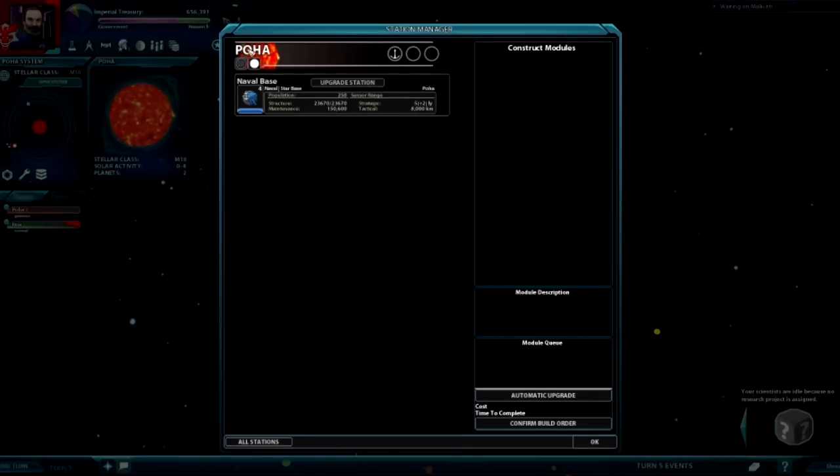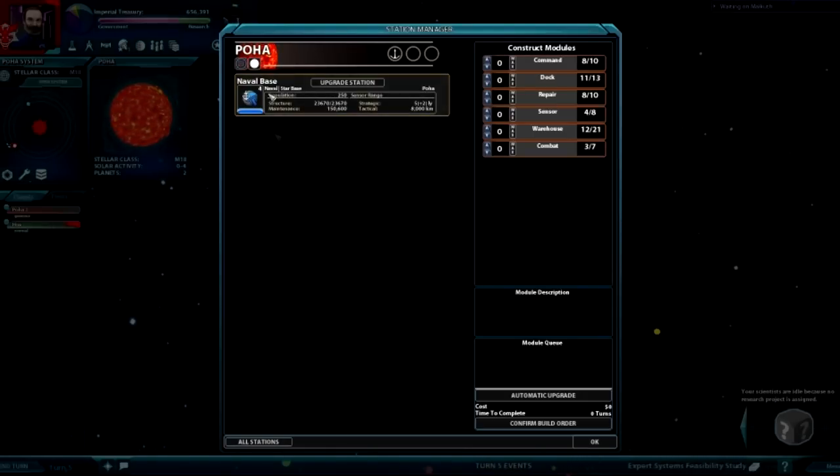The Station Manager works for the system you're in — I can upgrade things on my station. When I came in here, I clicked on the Naval Base. Now I can add command modules, docks, repairs, sensors, warehouses, and combat. Right now I can upgrade the station, but the only way to upgrade is if I have a construction ship in orbit. Obviously I start out with a construction ship, so if I did the upgrade, it would upgrade. Once upgraded, you have to get a certain number of modules added before you can upgrade again.